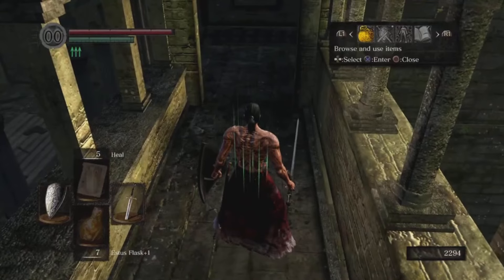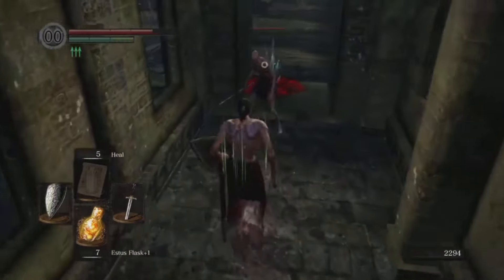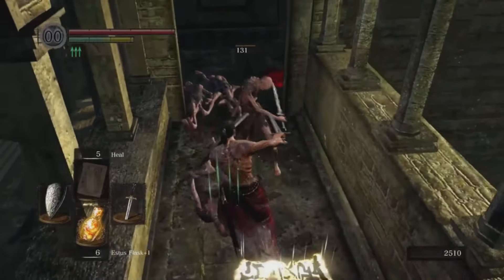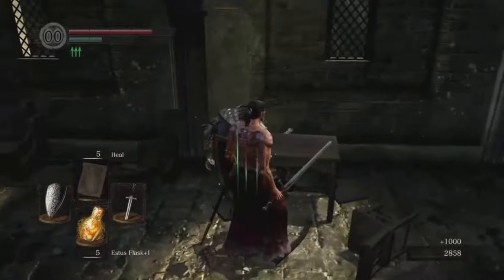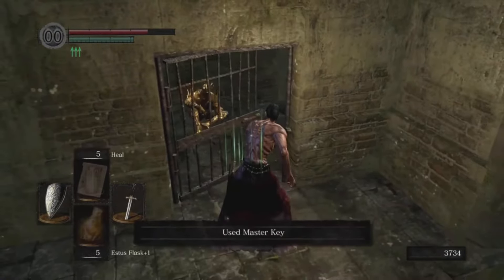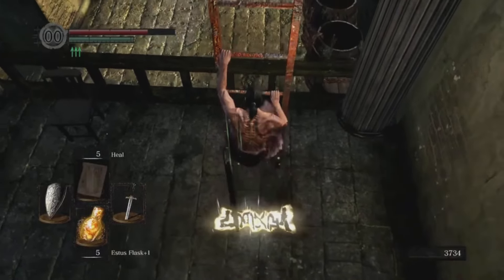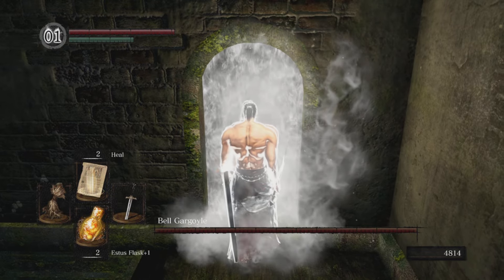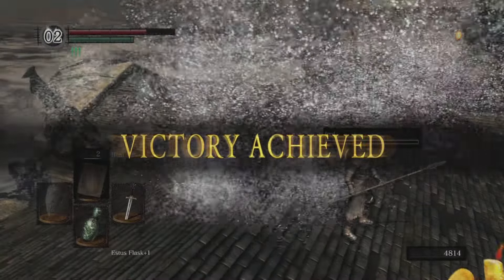Get yourself to the Undead Parish. Above the shortcut to Firelink Shrine there's a Balder Knight — kill him so you can put your White Sign Soapstone in that little hallway, which is one of the first areas where you'll really attract attention and get summoned in to fight the Gargoyle boss. Kill all the enemies in the area, including the Channeler, who only needs to be killed once and won't respawn. Kill the other Balder Knight, bust through the broken door, and with the Master Key unlock the jail cell to free the Gold Knight. Relocate your summon sign closer to the boss fog if needed. You need to get summoned in twice and beat the boss twice.